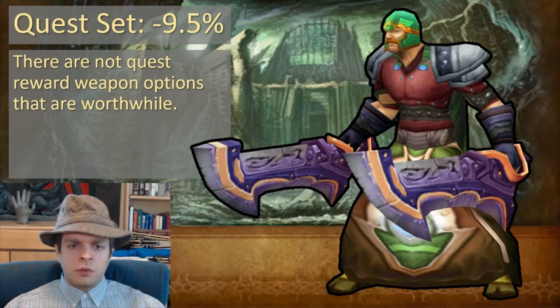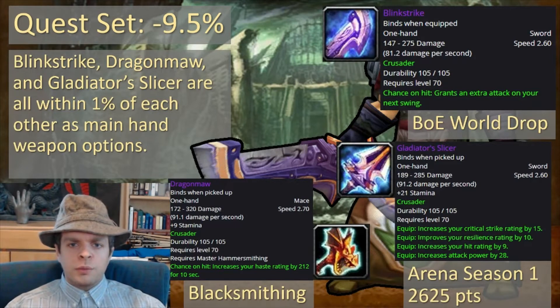Unfortunately, there are no quest reward weapons that are worthwhile. Your best options are going to be Blink Strike, a Bind-On-Equip world drop epic; Gladiator's Slicer from Arena Season 1; or Dragon Maw from Blacksmithing for your main hand weapon. They all sim within 1% of each other, so any of these options would be fine.